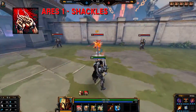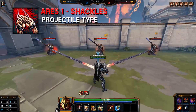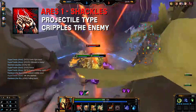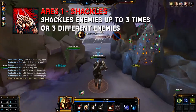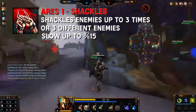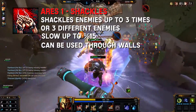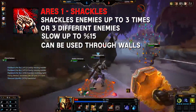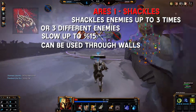Ares' first ability: Shackles. Ares 1 is a projectile ability type. Hitting a god with his chain cripples the enemy, preventing movement abilities so they can't escape, dealing damage every second. Shackles can chain enemies up to three times or three different enemies every two seconds if landed, slowing up to 50% per unique Shackle and can be used through walls. This is a loaded ability — it also buffs his second ability. It has great damage, is amazing for chasing enemies via the slow and cripple, and it can also bait out their actives.